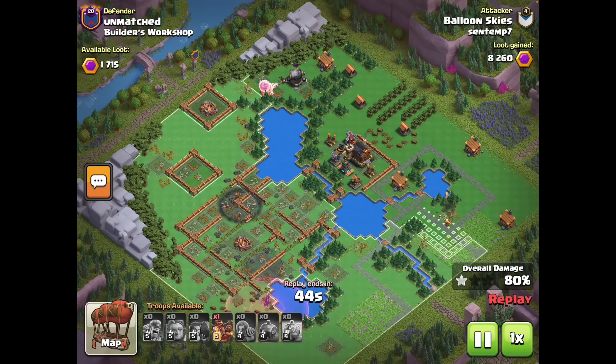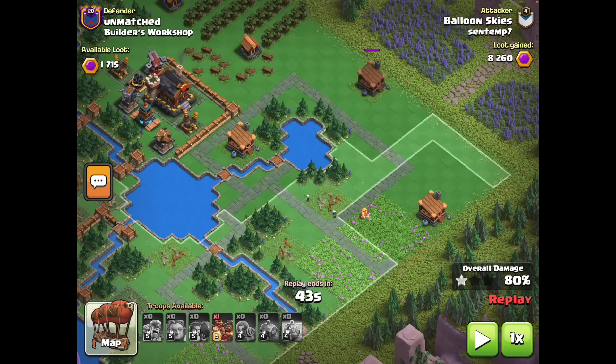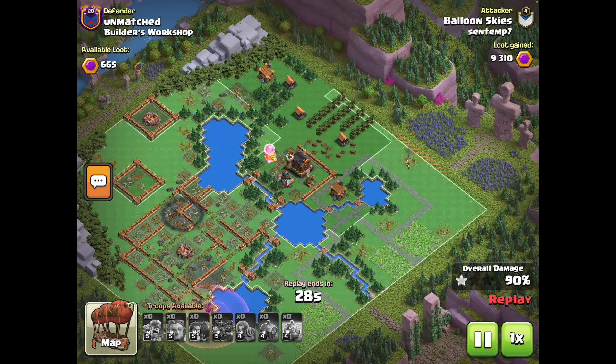That saves so much time during the attack and every second matters as Sparky works her way and locks onto the Air Defense. Instead of locking onto the Cannon, that saves some shots and takes down the Spirit Tower quickly so Sparky is not under too much threat. We have one more Hog Rider left on the map. I dropped my Barbarian on top of this trash hut so it would path towards this trash hut and go upwards — that was a huge split-second decision that will save so much time towards the end.